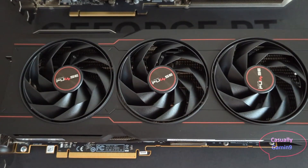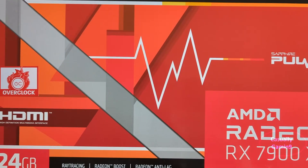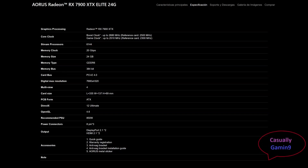The premium offering from Sapphire is the Nitro Plus version that uses a vapor chamber cooler, while when it comes to Gigabyte, the budget option is called the Gaming OC that usually sits close to the Sapphire Pulse price-wise.